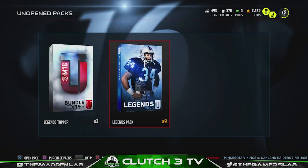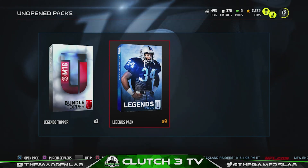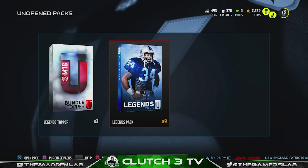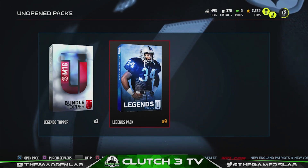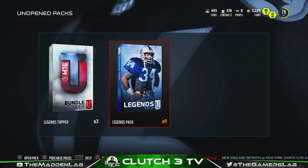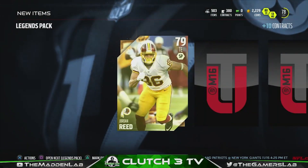We have nine legend packs, each one with five elite or gold players, so that'll be 45 altogether. I would say it's a successful pack rip if we get four to five elites, hopefully one of them going for at least 100k or so. Let's see what we got — I'm gonna rip through them pretty quick.